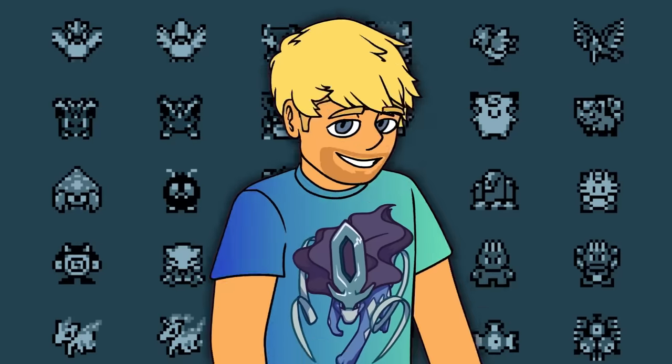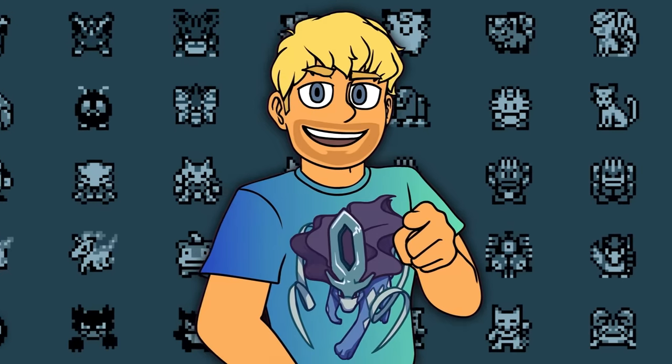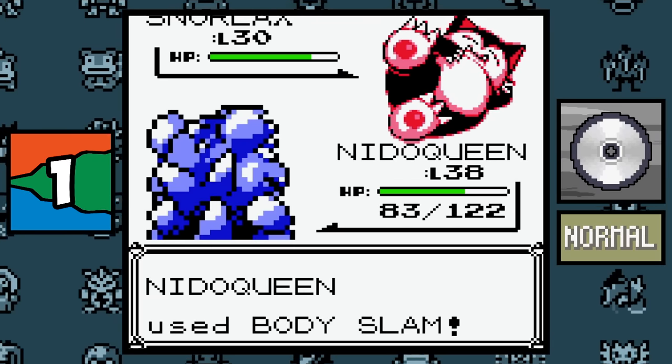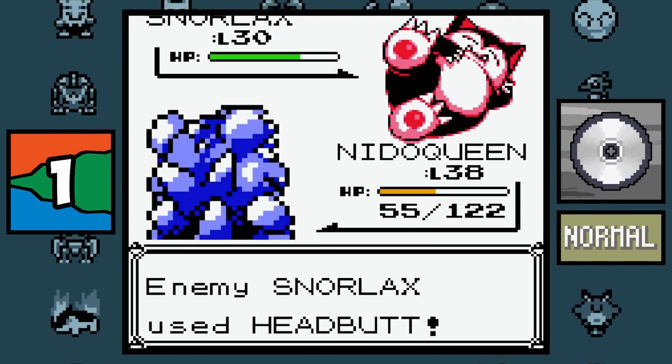5 facts for every Pokémon type. Let's do this. Normal type: in the original games, the Normal type move Body Slam could not paralyze Normal type Pokémon, since during that time secondary effects on moves did not work on a Pokémon that had the same typing.